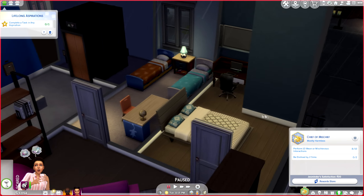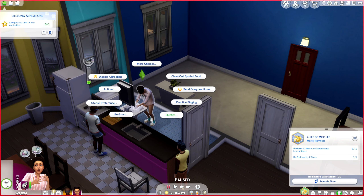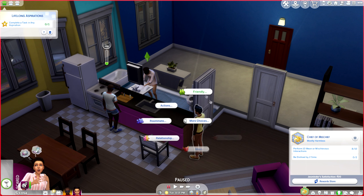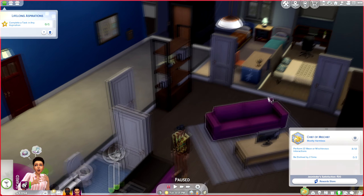Welcome to a Sims 4 tutorial on how to get a voodoo doll. All you're going to want to do is train your Sim's Mischief level up to level three, just by doing a bunch of mischief actions with a person. It only took me eight different actions to get them up to level three, so it's really not that hard.